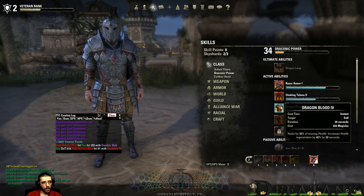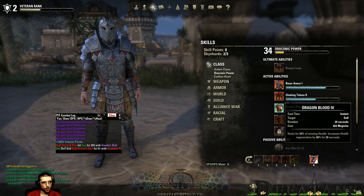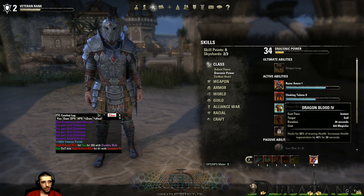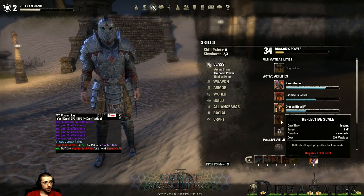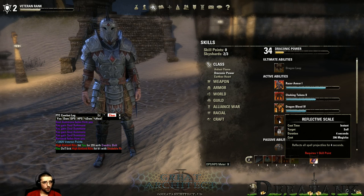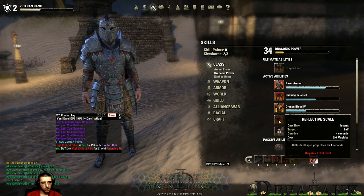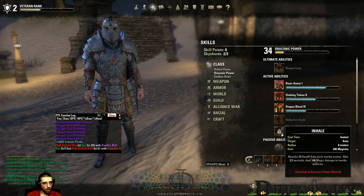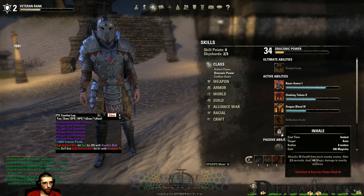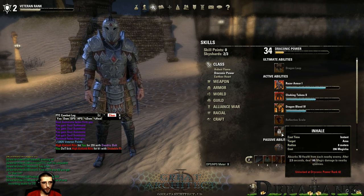Dragon Blood heals you for a percentage of your health points and increases your HP regen. It can be morphed so armor and spell resistance is increased, or to increase stamina regen while active. Next is Reflective Scale — reflects all spells for a short period. Morphs: increase spell resistance or increase damage of reflected spells. Inhale absorbs health from each nearby enemy after a short period and deals damage to those enemies. You can morph it to interrupt, stun, and increase damage.